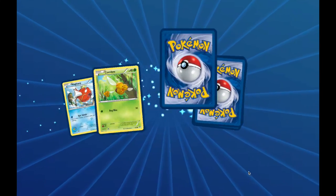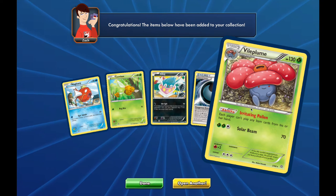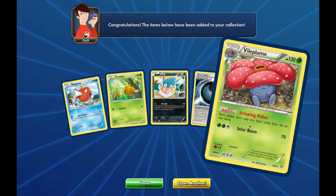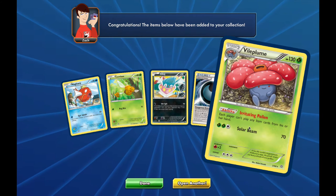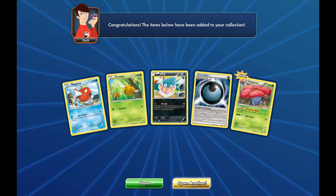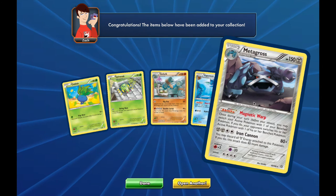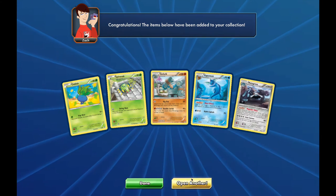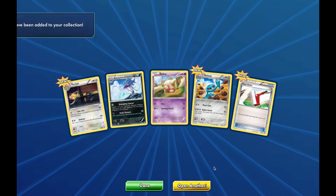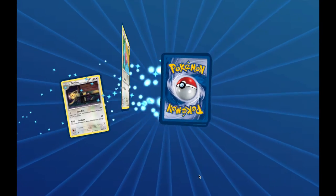Maybe there's a Sceptile or Primal Groudon. Vileplume non-holo rare — I'm actually okay with getting one of these. Vileplume is going to be pretty strong playing it in your deck, and I think I could come up with some really awesome decks for my videos later on with Vileplume. Vileplume is kind of like an annoying Seismitoad, but you don't have to use the attack. Metagross non-holo rare. With Vileplume, you can't use any item cards either, so you have to make sure you don't really rely on item cards.